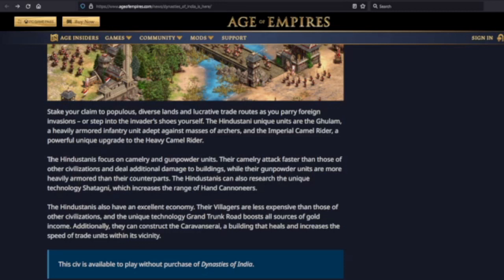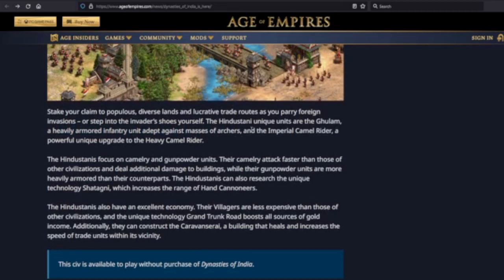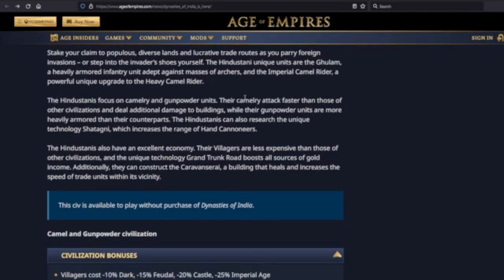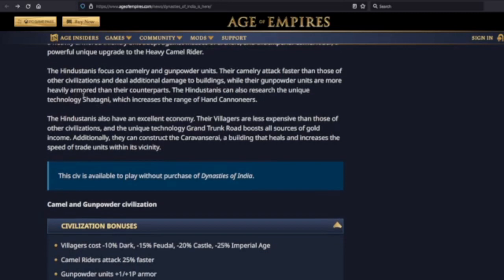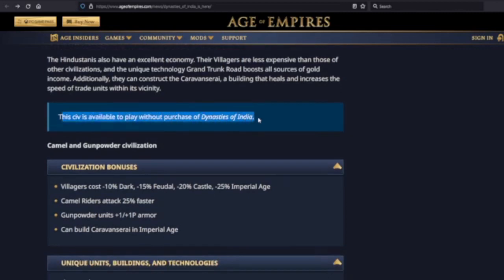The Hindustanis focus on camelry and gunpowder units. The unique units are the Ghulam, a heavily armored infantry unit adept against masses of archers, and the Imperial Camel Rider, a powerful unique upgrade to the Heavy Camel Rider. Camelry attack faster than those of other civs and deal additional damage to buildings, while their gunpowder units are more heavily armored. The Hindustanis can also research Shatagni, which increases the range of hand cannoneers. Villagers are less expensive, and the unique tech Grand Trunk Road boosts all sources of gold income.